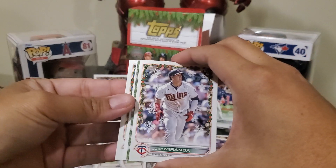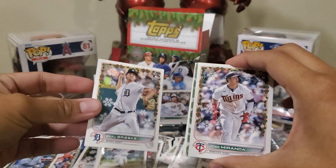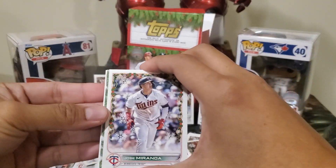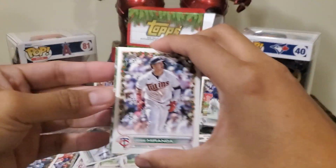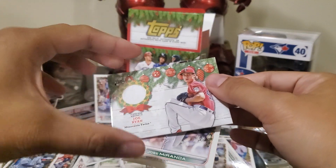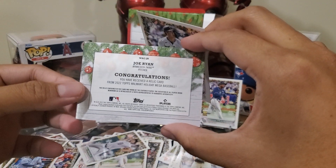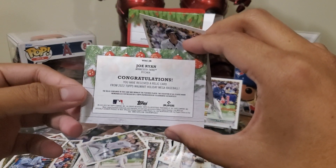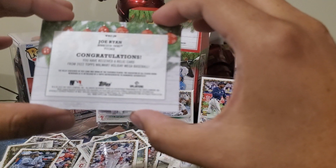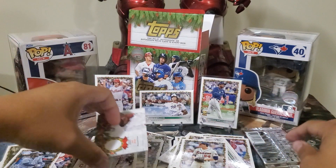I didn't buy much Update. Here comes the relic I guess. Anderson Severino — I thought I saw a D but his teammate is a D, not Spencer Torkelson. And our relic is... Joe Ryan rookie! So you get a rookie for a relic in the Walmart Holiday Mega Box. This card worn by the featured player — so game worn or player worn.